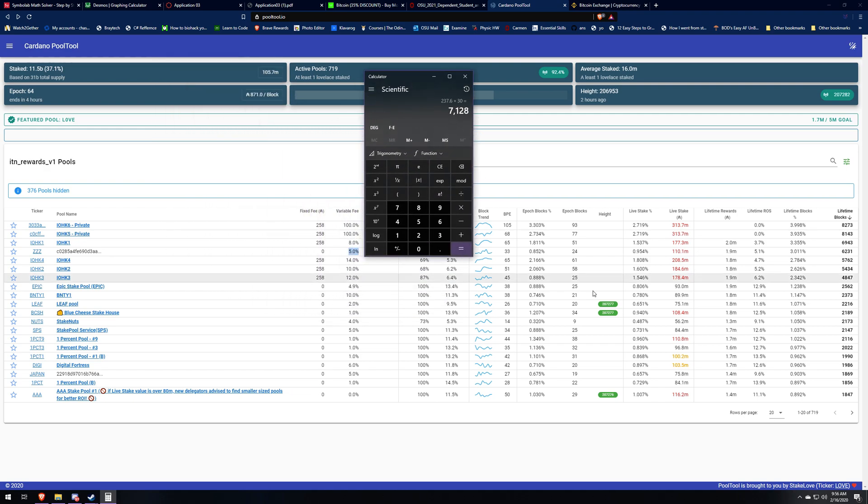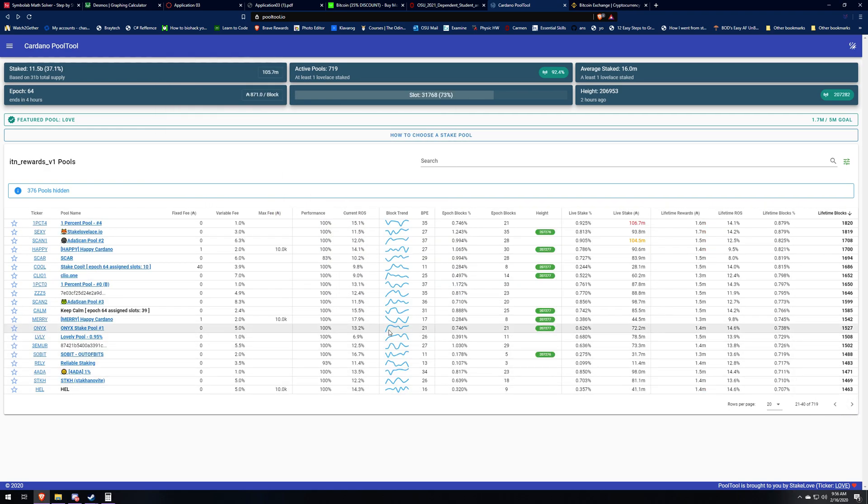Let's go to the next page and see if we can find any other different style pools. There are more one percent pools here. There's a max fee right here — two percent. They're not going to reach the max fee so that doesn't matter too much. A max fee means that if the pool's earnings reach a cap — say $10,100 — that extra $100 gets divided up among the delegates rather than going to the pool owner.